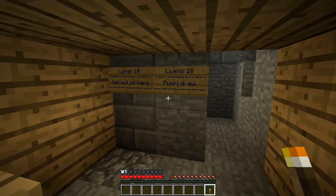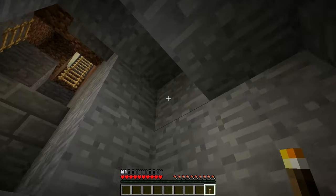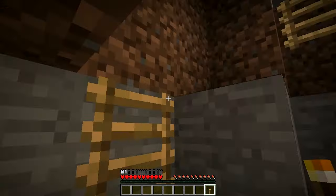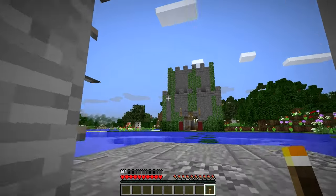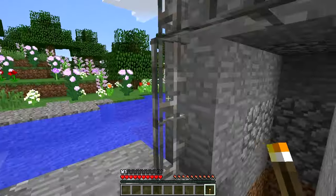Level 10: get out of here. We definitely need to get out of here — this catacomb is probably pretty scary. We made it out! We made it out of the catacomb!